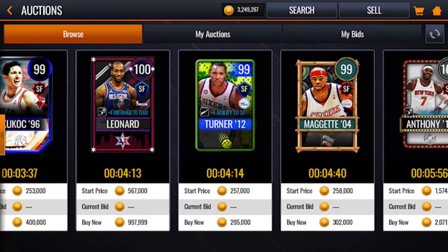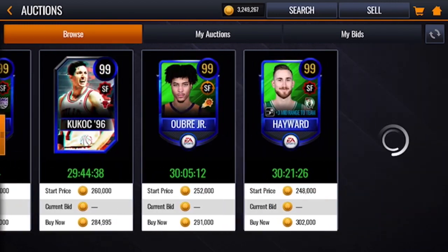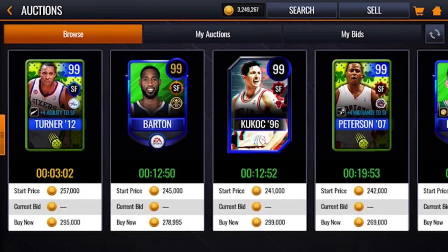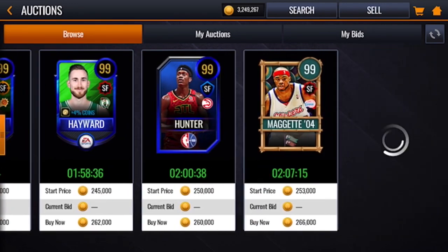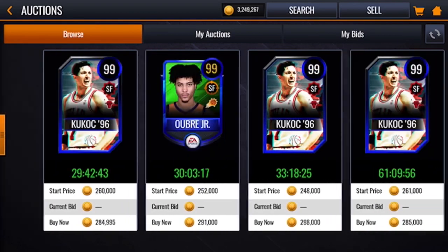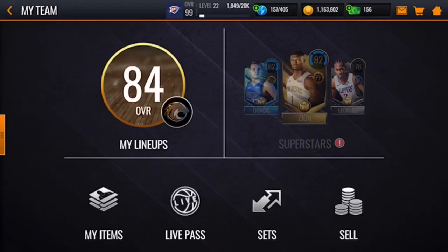Now we're looking at small forward. Kawaii's there but he's too expensive for 100 overall. Do we go for Peterson where he only gets a boost to himself? I kind of want to get a player that's going to get a boost to the whole team since that's going to be my backup. There's Ross with High Flyer at 300k. I'm going to go with Gordon Hayward - plus four agility to the team, 99 overall, easy pickup.